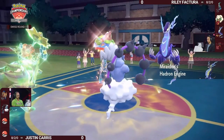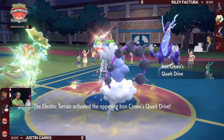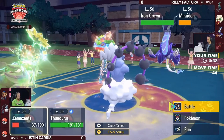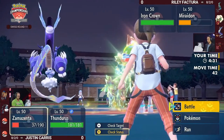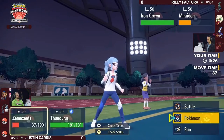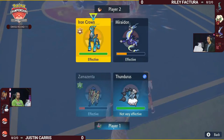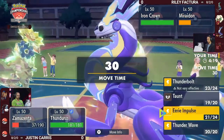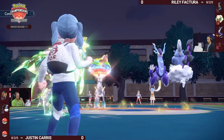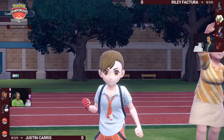Great timing by Riley — waited for Electric Terrain to expire, then comes back in with Miraidon to reactivate it right away. Tailwind is up on Riley's side, so speed advantage is secured. Neither Pokémon on Riley's side can be affected by Thunder Wave: Miraidon being an electric-type and Iron Crown being a Ground-type. Iron Crown is still at full health and in a pretty good position. Those Tachyon Cutters and Psychic Noise might make a big impact thanks to the Quark Drive Special Attack boost.